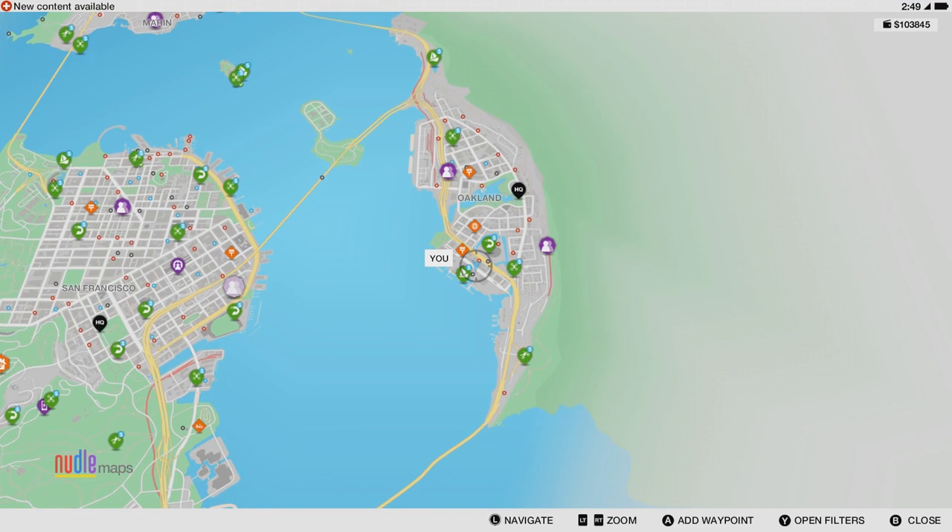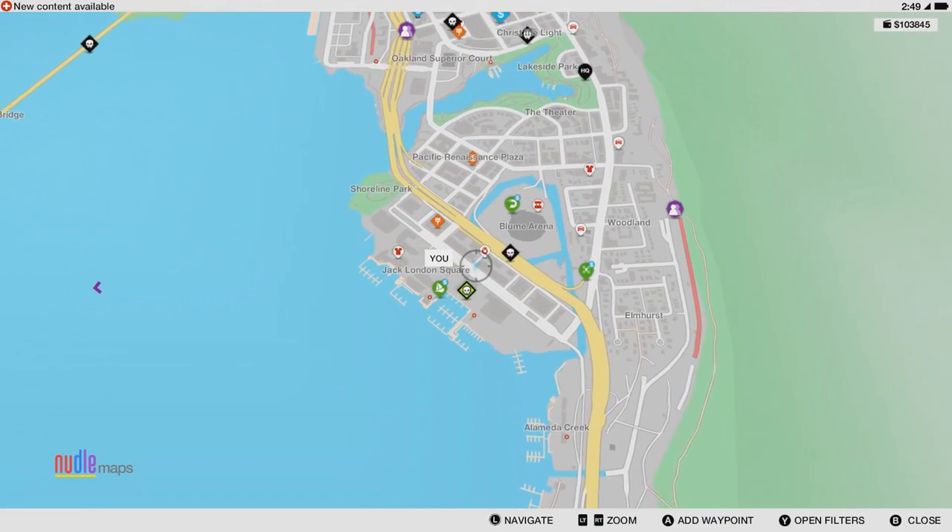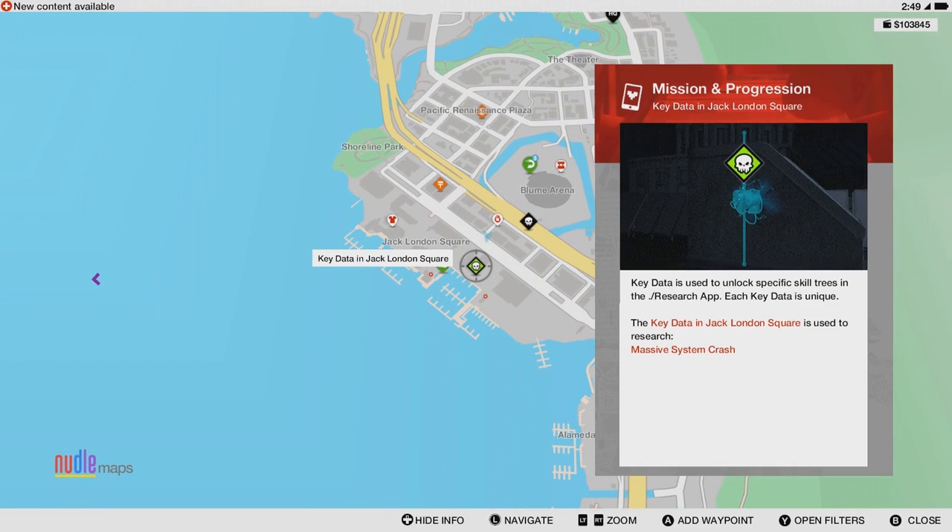This key data is found in the Jack London Square, and as I've launched the map, the text will say that this is the massive system crash. Don't worry, the text has just switched.